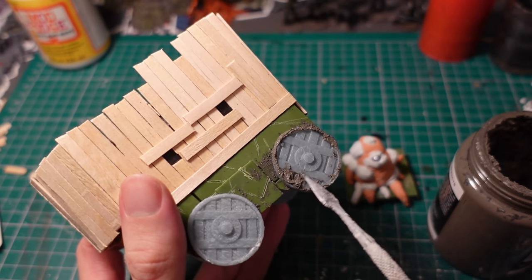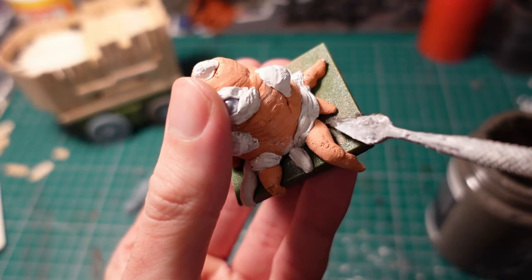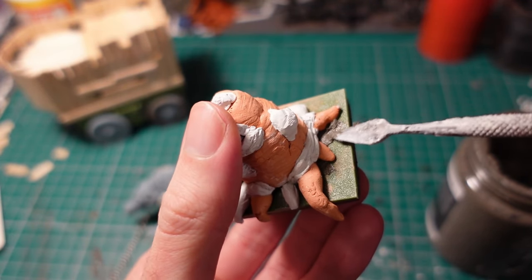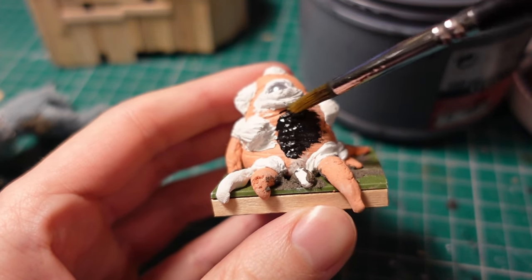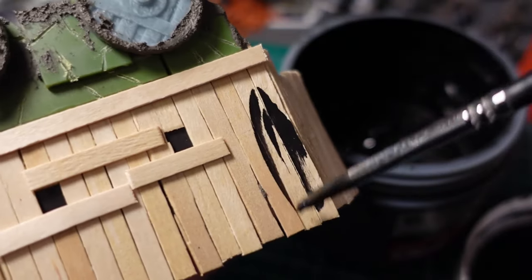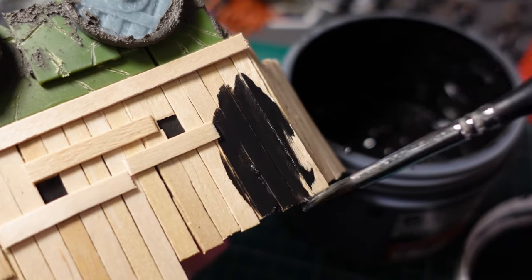While that dried, I used some Vallejo Earth Texture Paste to add some more dirt and mud build-up to the sides of the wheels, as well as putting a bit of it around the base of the turnip. Then once that was dry, I started priming the entire thing in black gesso, using a slightly watered-down version for the wooden beams so it would preserve a bit of the natural colour.